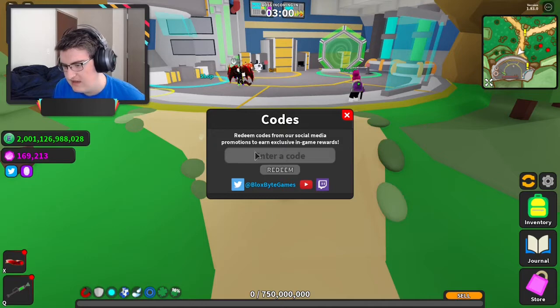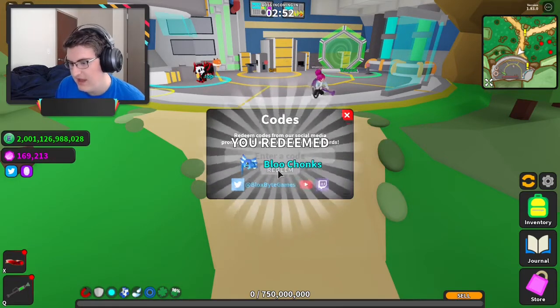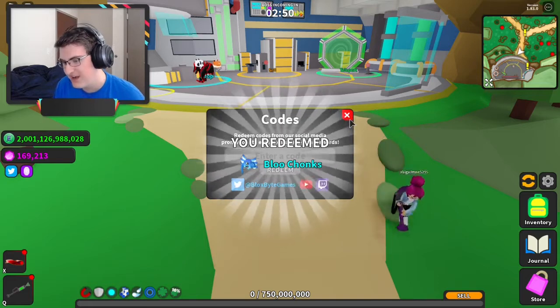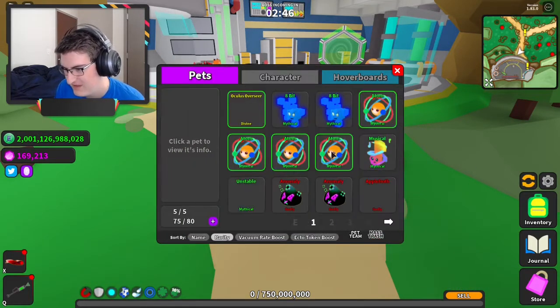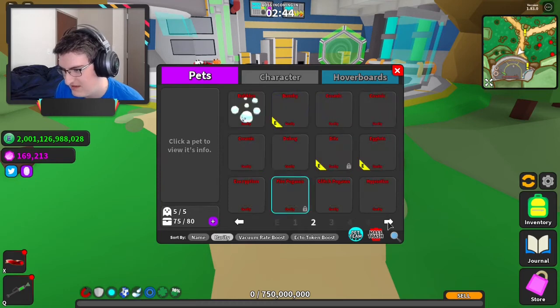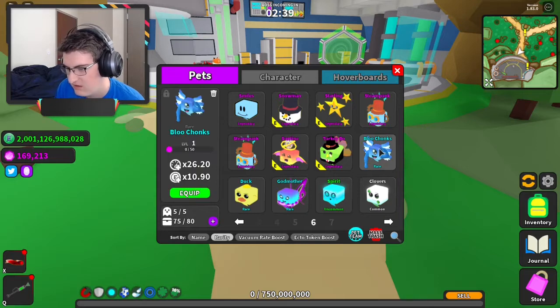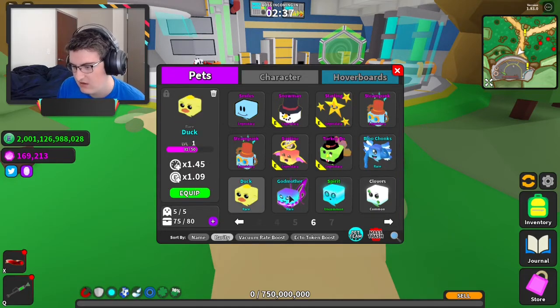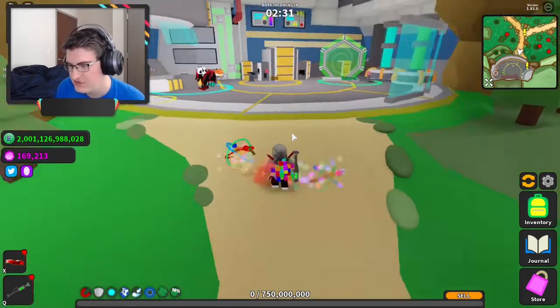So the new code is Boss Raid Redeem, and you get blue chunks. Let's see what this guy is like — it's only a rare. It's not bad for a rare, not bad at all. So go and collect your blue chunks today.